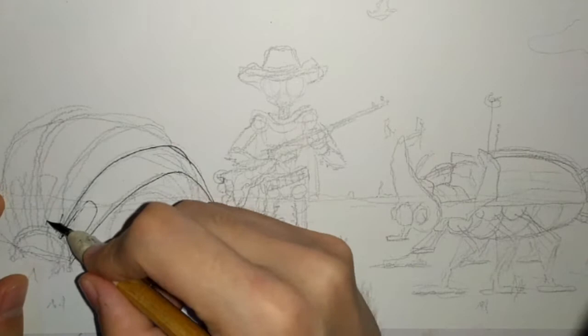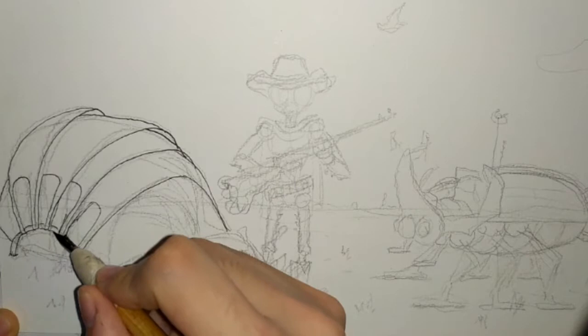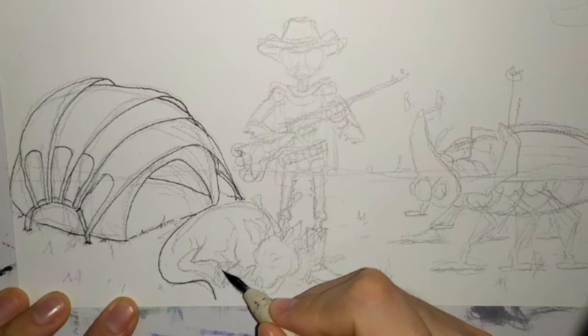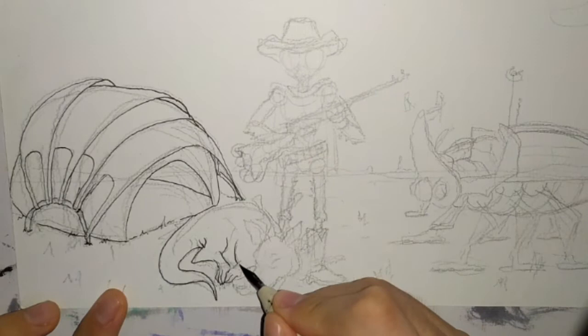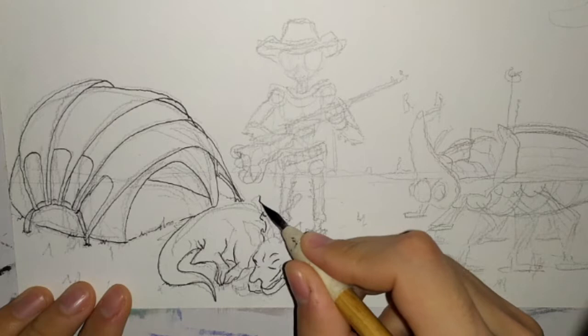Hello everybody, welcome back to my channel. It's been a long time since I uploaded a video but now I'm back. For the past couple weeks I've been reading a lot of French comic books, especially by Moebius, and I really wanted to do something inspired by his art. I really admire him and I just wanted to try something in that vein. I had this picture of a futuristic cowboy in my mind for some time and I decided to draw it.